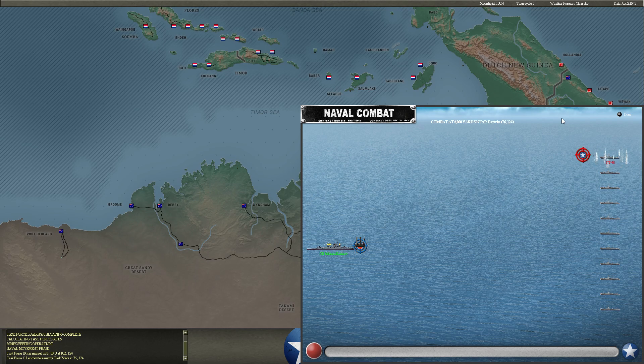We start off with the Admiral Lutsau at Darwin. People requested that we continue to use Admiral Lutsau as a deep raider, and so that's what it's doing. We're sending it behind enemy lines to try to catch some shipping. Let's get through this combat, and hopefully the Lutsau doesn't take a torpedo.